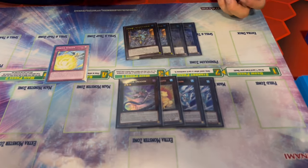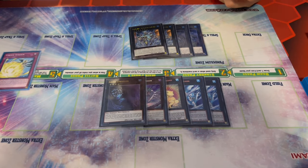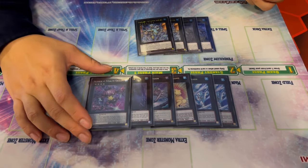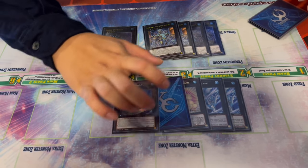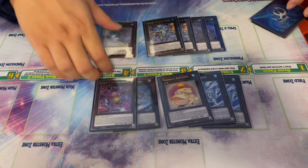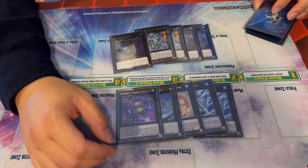One Abyss Dweller — because Dweller is Dweller, and against Unchained it's wonderful. One Spell Dragon — debatable, you could play a second Toad instead. There have been games where I've wished for a second Toad, but I like Spell Dragon because it interacts well against Fire decks. Also in some games if you're going to time after going first, you can pop your own Spell Dragon to burn your opponent.